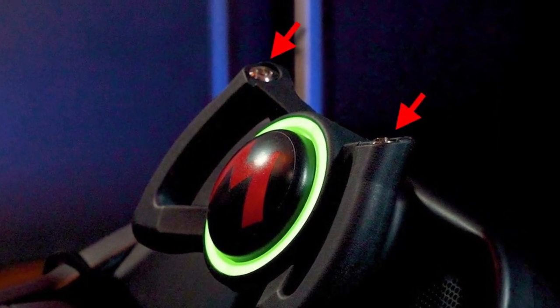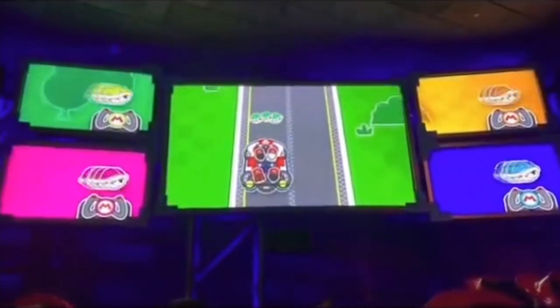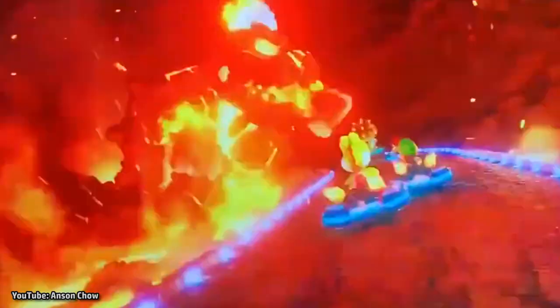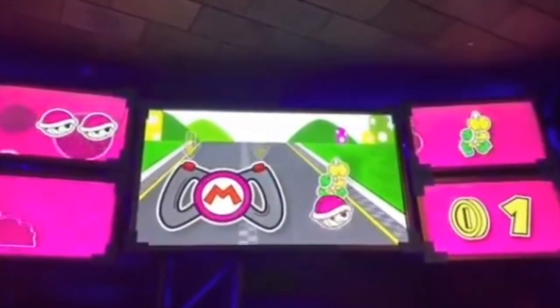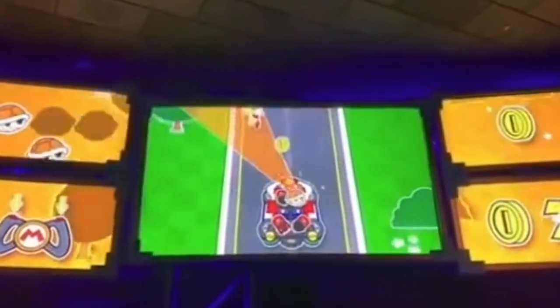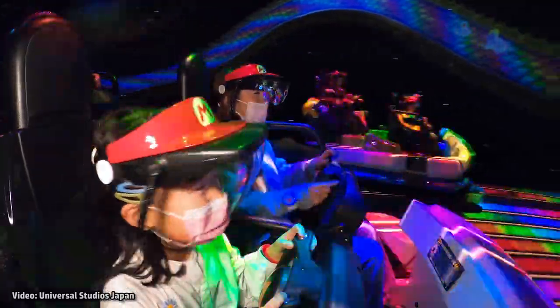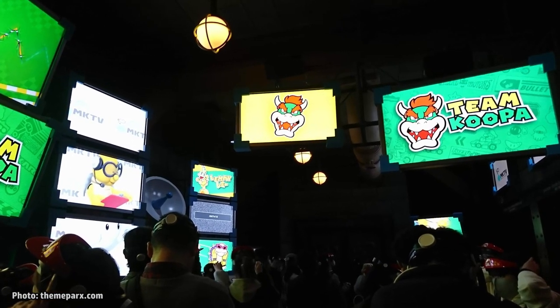The steering wheel also has trigger buttons on both sides, used for firing Koopa shells. At multiple points throughout the ride, you'll be able to collect special blocks that earn you 20 or more shells each time. This ammo is what you use to fire at the Koopalings and at Bowser during the race. To aim your shells, you just need to turn your head — wherever you are physically looking is where your shells will be fired when you press one of the trigger buttons. Both buttons fire the same way, so it doesn't matter which trigger you're pressing. Every time you hit a member of Team Bowser, you will earn more coins. Combine those hits with coins earned by turning when the arrows direct you, and there's a good chance you'll see Mario cross the finish line first at Victory Lane.